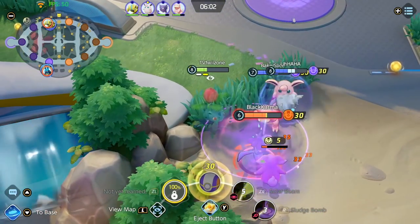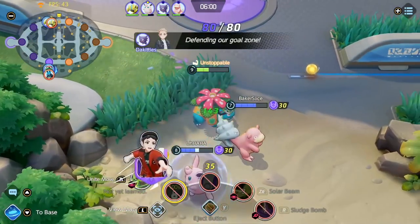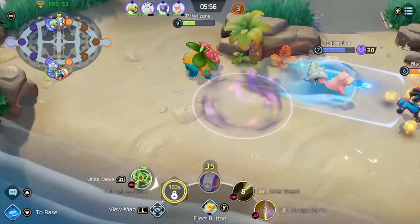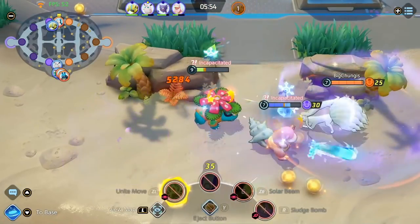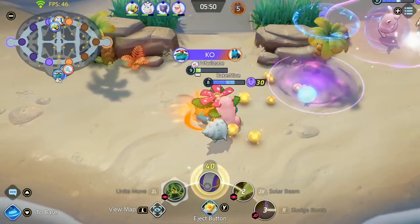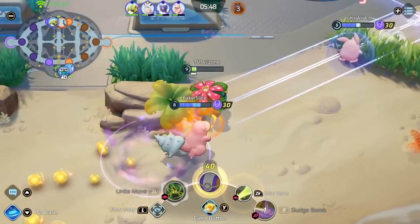Not only that, my unite move also unlocks at level 9, so it's pretty much your biggest power spike in the game. I'm chasing the Lucario because he dove in too deep — unfortunately I missed the Solar Beam and I have to use my unite move just because I need the shield. If I didn't use it I pretty much would have died.